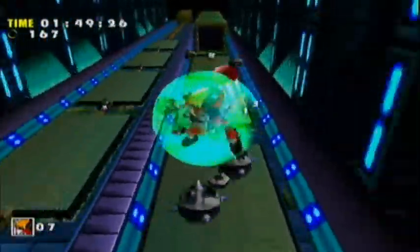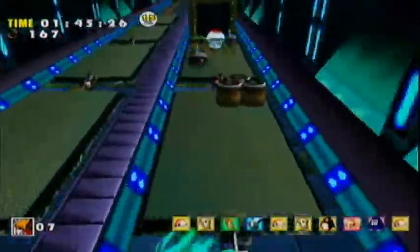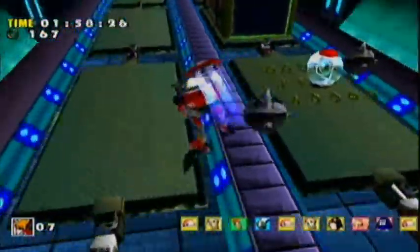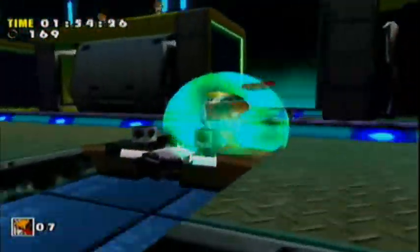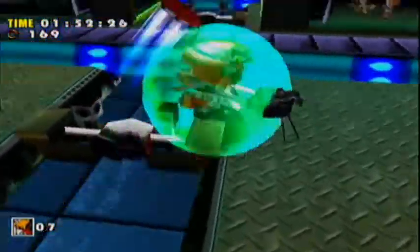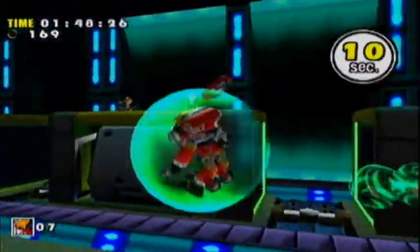Yeah, this is where I kind of screw up. I don't know what happens, but when Gamma goes underwater he kind of hovers — because he's a robot, I guess. And this area counts as water, because he hovers above it. It's kind of neat in that respect.